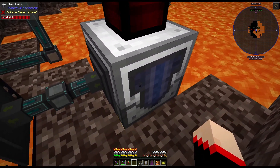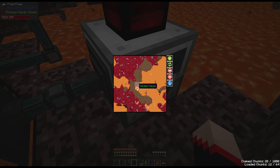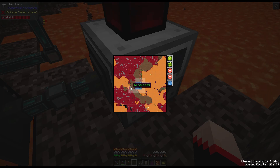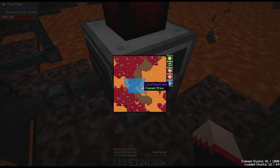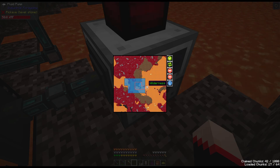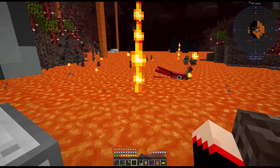And before I forget, let's go into claim chunks and claim all this. We also want to keep it chunk loaded — I believe it's shift. Yes, chunk loaded. Okay, we'll keep that part chunk loaded. But why is this not pulling in lava?